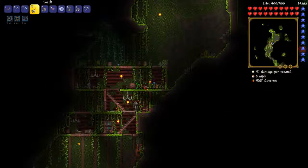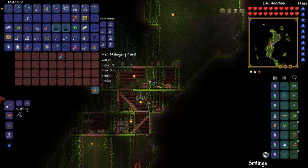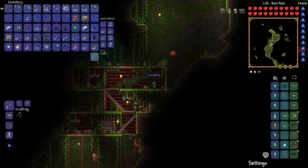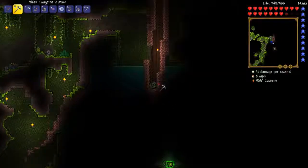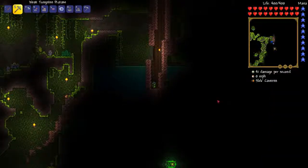Another chest - some more Hermes Boots, I guess I'll take them. Dynamite, Jester arrows, more platinum bars. That puts us up to ten gold coins now, which means we actually have enough to buy that Tinker's Workshop - but that'll be later. I'll take the chest. I've been trying to collect some bait for our fishing adventure, which might have to be next episode because we've gotten so many chests.